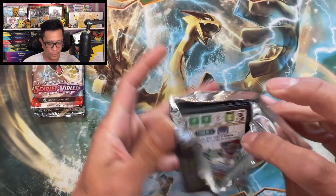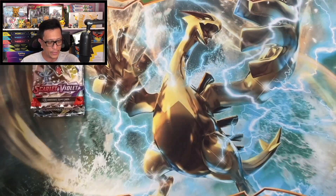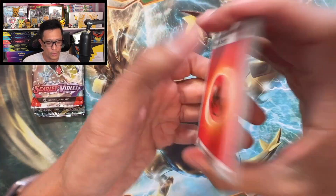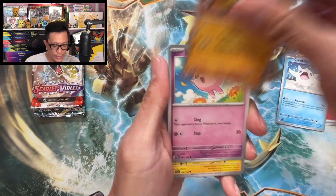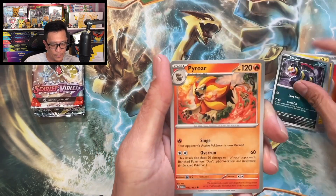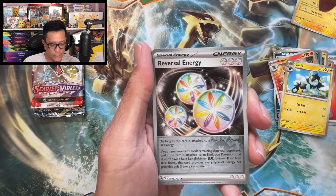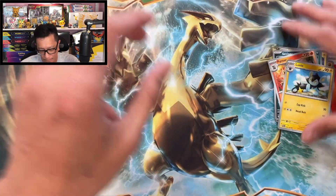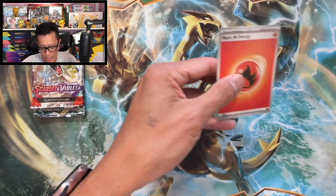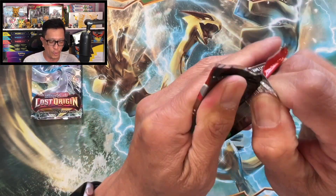Another Paldea Evolved booster pack — there it is, one to the front. Fire energy this time. Scovillain, Phanpy, Jigglypuff, Tadbulb, Seviper, Pyroar, Luxio, Raichu reverse holo, reversal energy reverse holo, Slaking holographic. Two packs in, no hits yet, but not to worry — we have four boxes to open today!